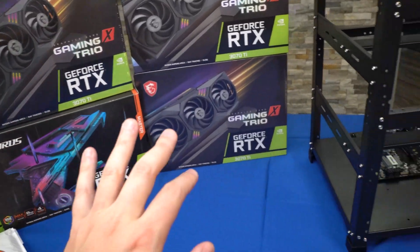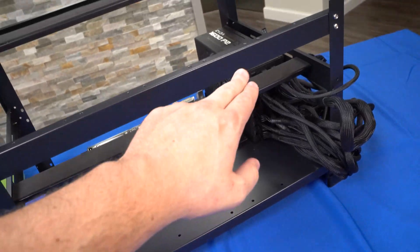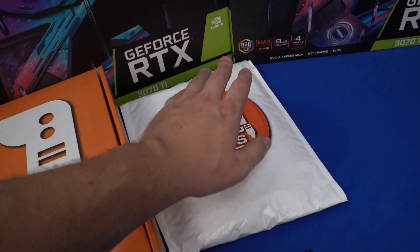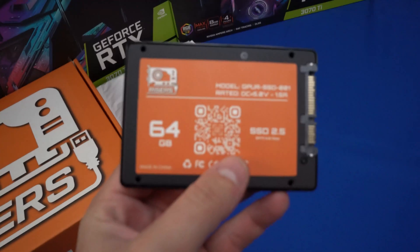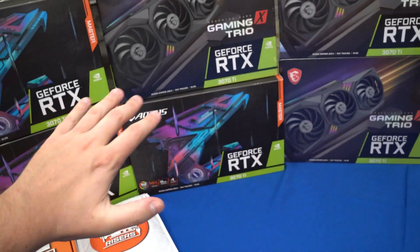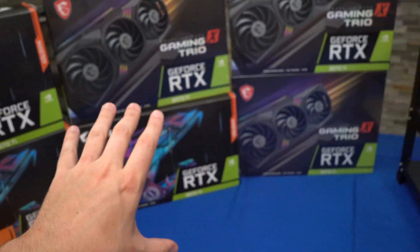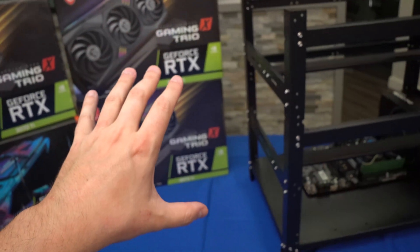I'm going to go ahead and get all these cards out and onto this rig. I am using an ASRock H110 board and an EVGA 1600 watt P2 power supply. Of course I'll be using our eight-capacitor risers, our white 18 AWG splitters, and our 64 gigabyte SSD boot drive. This video is just going to be my opinions on future-proofing — not a step-by-step build, but we do have another video on that.